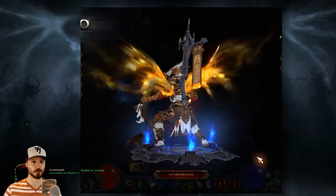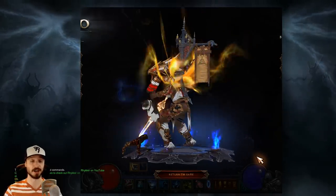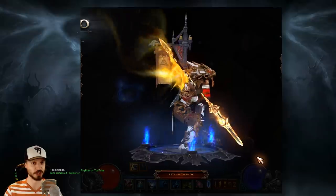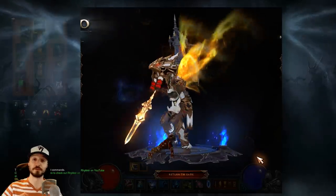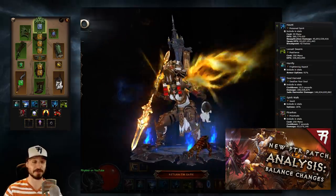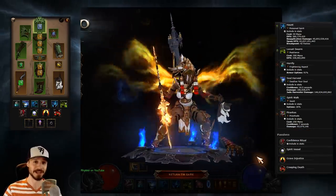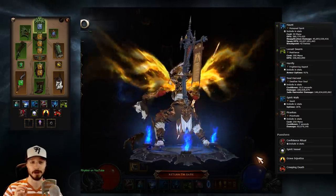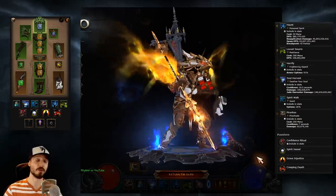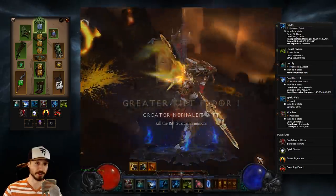Hey folks, this is Riker with a Diablo 3 patch 2.6.1 season 12 guide on the Jade Harvester Witch Doctor. While we're still in the beta phase for the coming patch, the Jade Harvester set got a huge buff and this build, an old favorite of mine, is coming back in a big way looking to be one of the top builds. As of right now we've seen it clear as high as a Greater Rift 110 on the leaderboards.